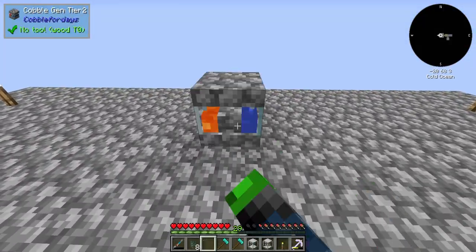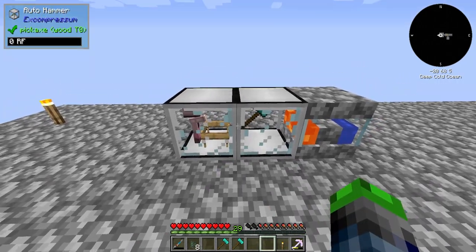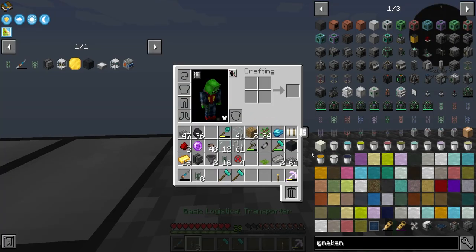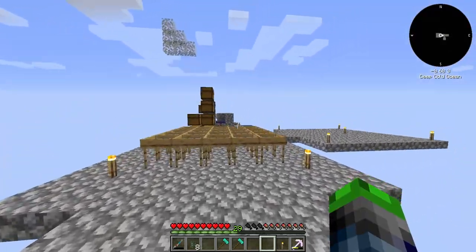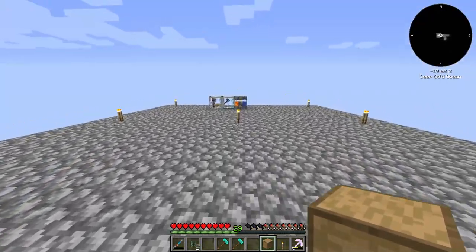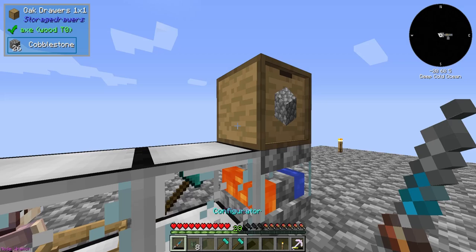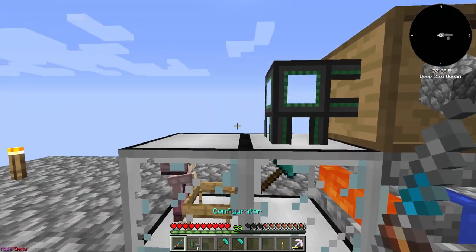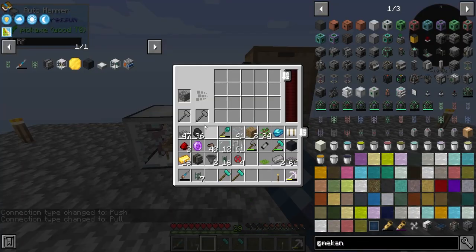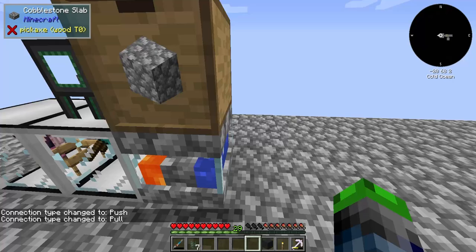The cobblestone generator goes in the middle, auto hammer next to it, then the auto sieve. Items come out through a drawer, pumped out via logistical cables, set to items and pulling out. As soon as it gets power it's going to start running like crazy.